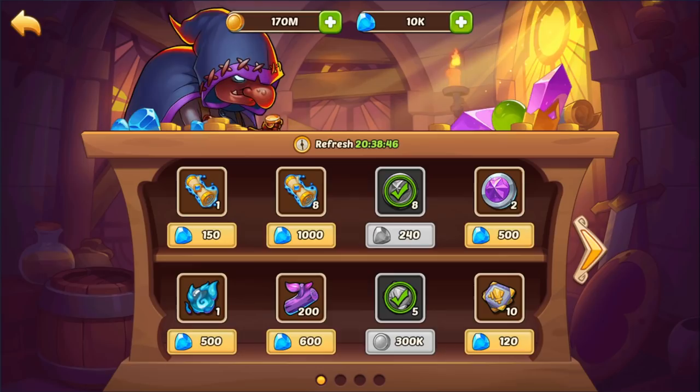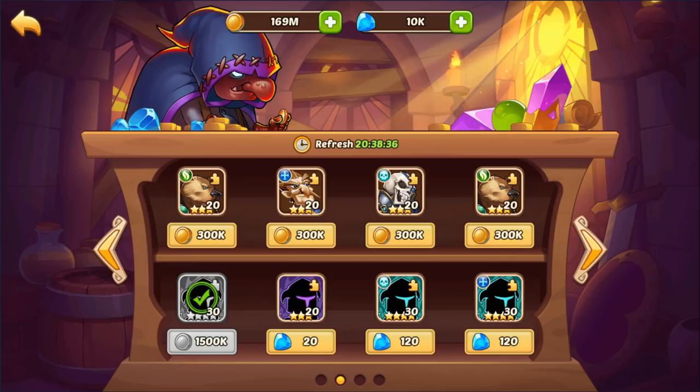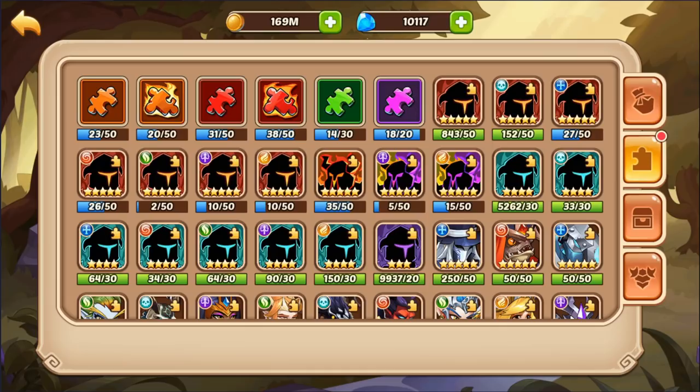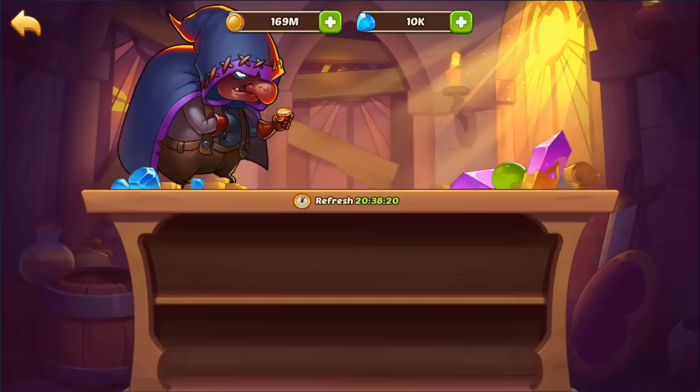Let's go ahead and see what he's got in the shop. It looks like he's not really buying anything. I do think you should be buying at least the three-star shards every day — I value those every day. But that's your choice. If you're strapped on spirit, you should also be buying spirit just about every day.